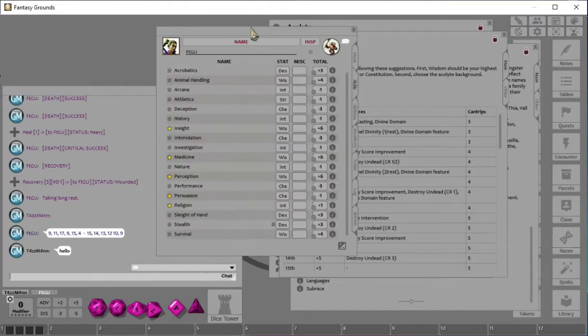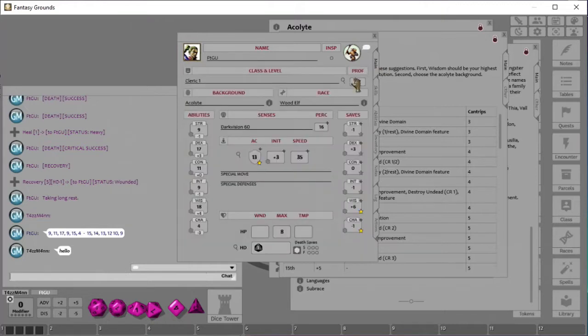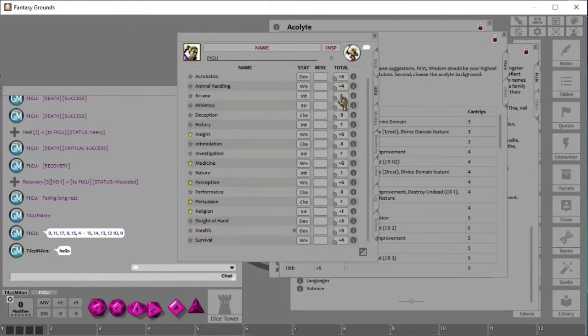We're going to move on to the Skills tab. We learned that by selecting our class and background we got a set of skills, and you'll notice the skills here have these little yellow stars. These mean they're proficient, which means they get to add the proficiency bonus. Everything else just gets the raw modifier added — so we have a lot of low ones, negative one, negative one, negative one.